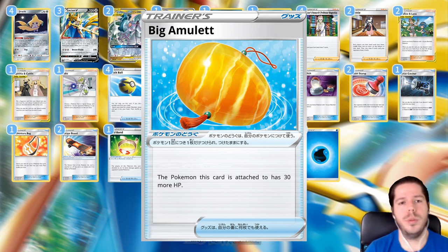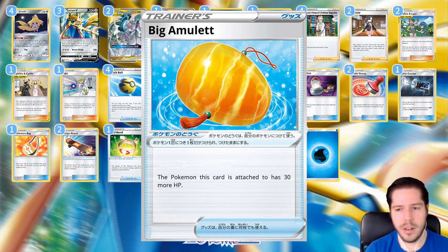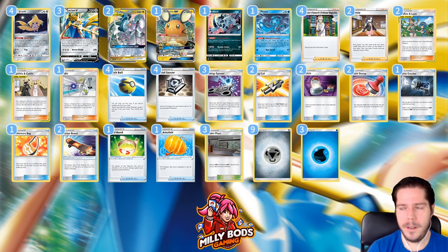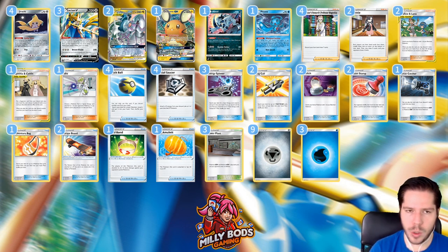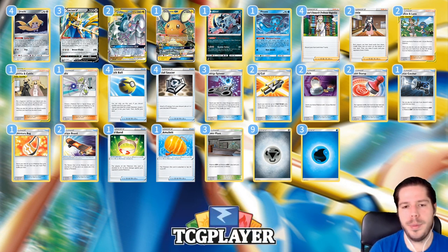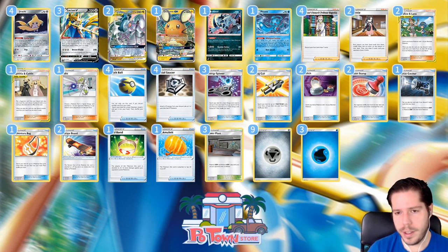The Vitality Band we already talked about, and the Big Charm increases our HP by a further 30. The Big Charm is really nice to attach to ADP because then you get all the way up to 310 HP and you're actually out of range of something like Flare Blitz from Mew3 with a Welder. Or you can make your Zacian V have all the way up to 250 HP, which in the Zacian mirror, if they're playing Lucario and Melmetal instead of ADP, they will certainly never be able to one-hit KO you as long as you have the Big Charm.